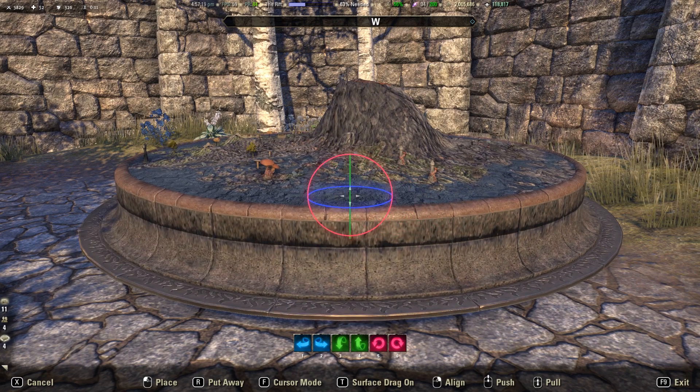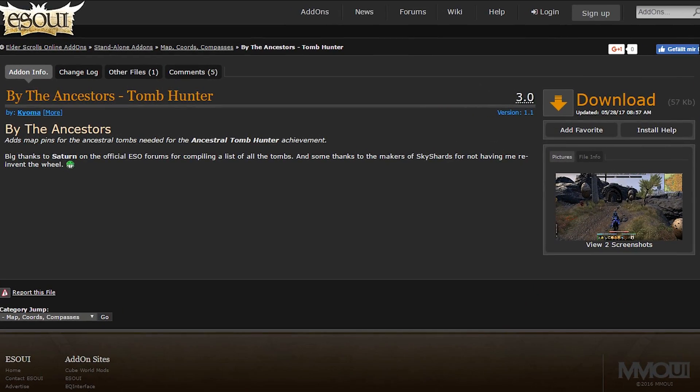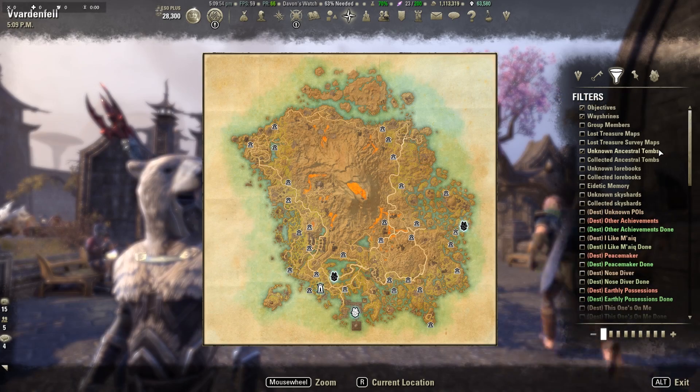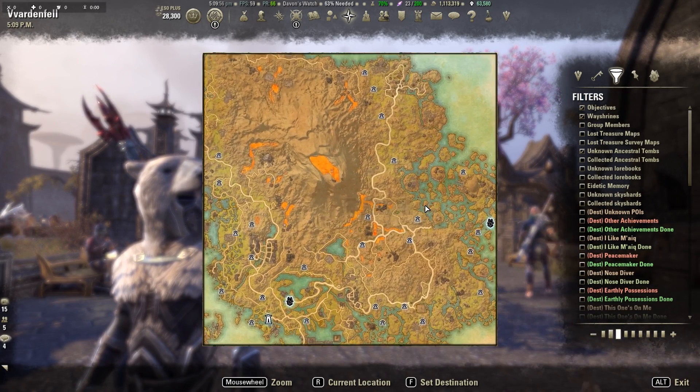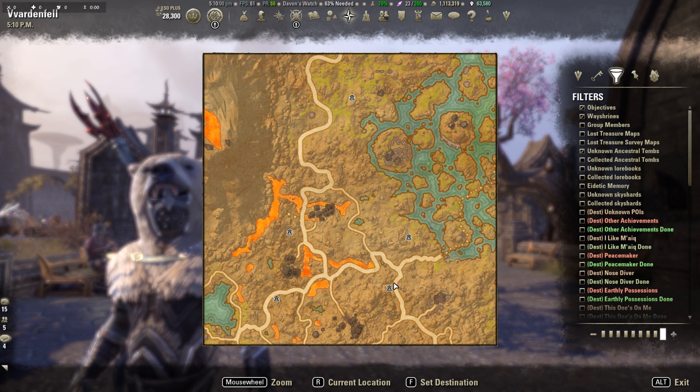If you want to go directly to a specific topic, take a look in the description. If you play on PC, I want to recommend a great add-on called the Ancestral Tomb Hunter by Kyoma. It will add little markers on your Wardenfall map so you can easily find all locations. You can find the link in the description.